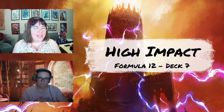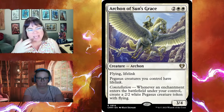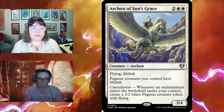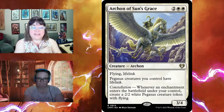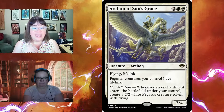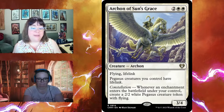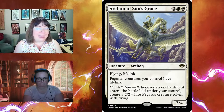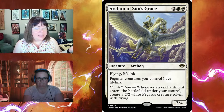Now the high-impact game-winning cards — the formula suggests 12, this deck has seven but the heavy support may compensate. Arcane Sun's Grace for four is a three-four with flying and lifelink; pegasus creatures you control have lifelink. Its constellation triggers whenever an enchantment enters the battlefield under your control to create a two-two white pegasus token with flying — and crucially it says 'enters the battlefield,' not 'cast,' so zombie tokens entering also trigger it. Demon of Fate's Design is a six-six for six with flying and trample.